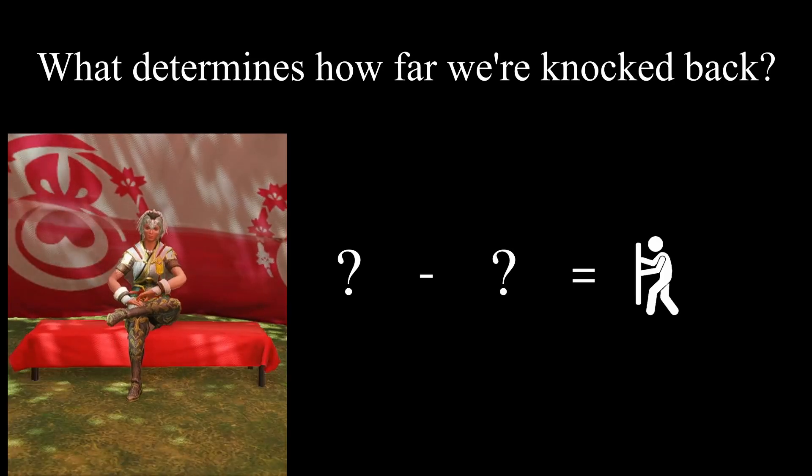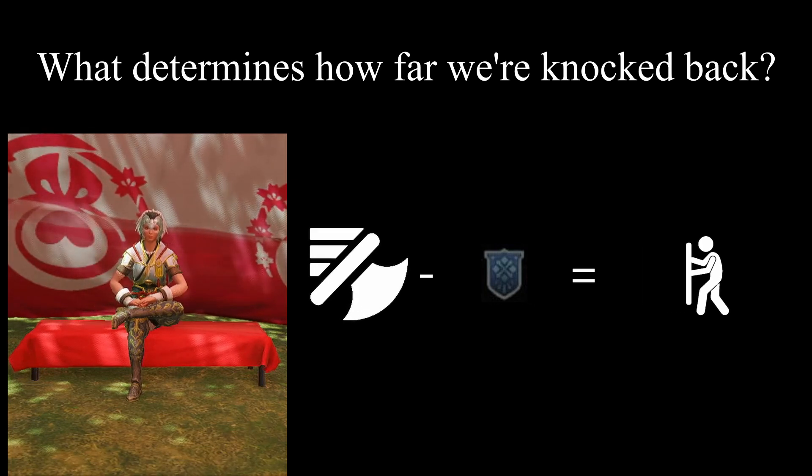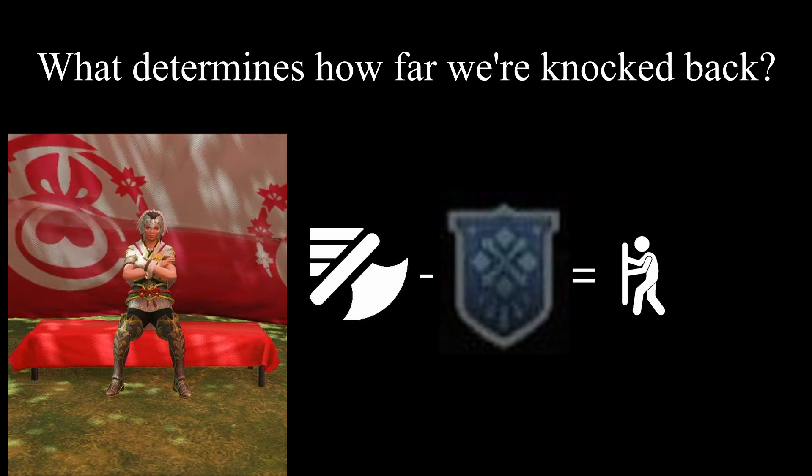Now you might be wondering, what determines how far we're knocked back? There are two factors: how hard we're hit, and how fortified our shield is. The stronger the attack, the further we're knocked back. The stronger the shield, the better we hold our ground. By installing higher levels of guard in your charge relay, you can fortify your shield, making it easier to withstand attacks while losing less ground.